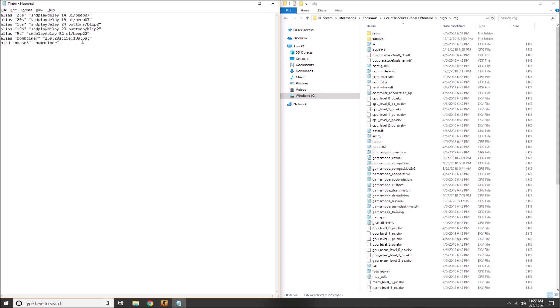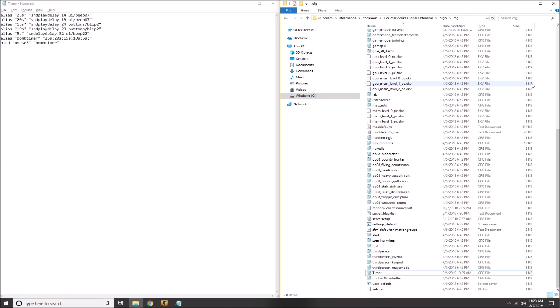Once you have this config file — I'll leave a link in the description below with all the text, and I'll also share my config file via Google Drive so you can just copy and paste it if you don't want to change it at all — you have to save this as a .cfg file into the following folder: Program Files x86, Steam, Steam Apps, Common, Counter Strike Global Offensive, CSGO, and then CFG. Save this config file into that folder. You can name it whatever you want — I called mine timer.